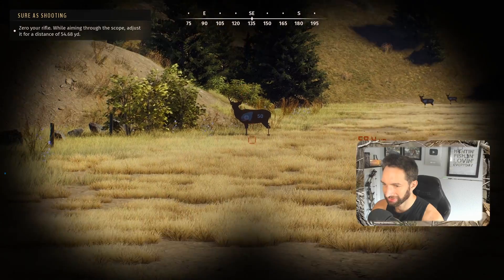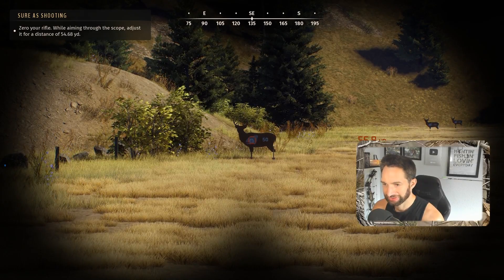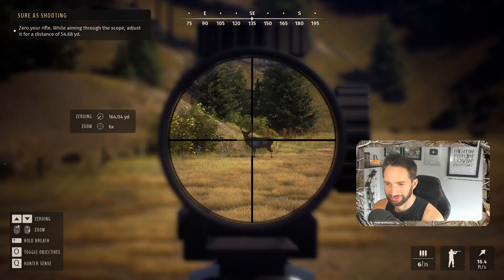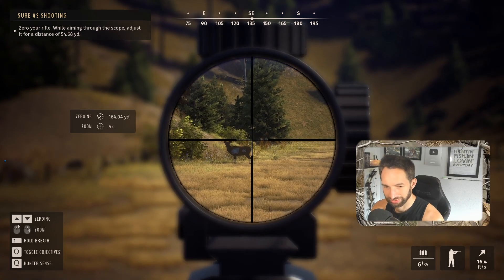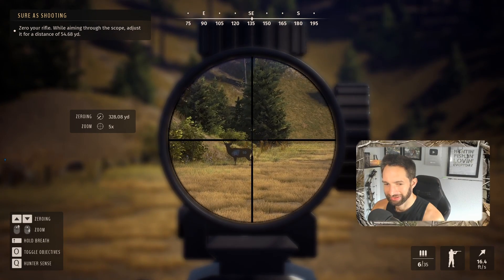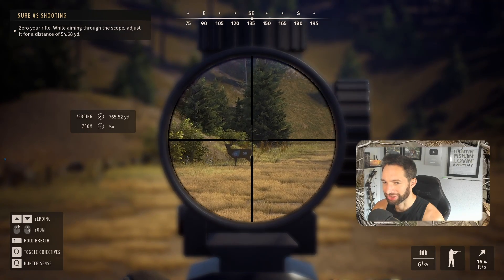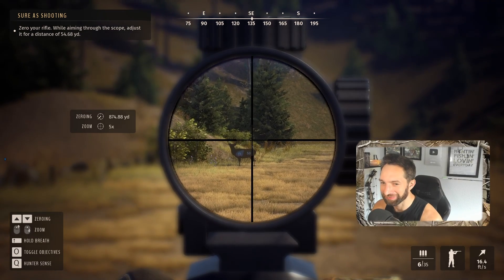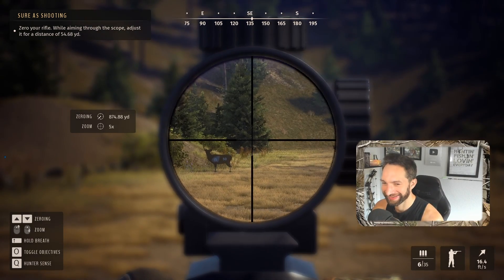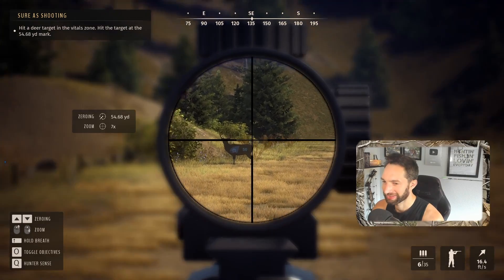We've got a couple of nice silhouette targets set out here and we're going to start with a 50-yard shot and try to figure this out. It's the same button — you're freaking kidding me, you can zero in for 874 yards! I can't believe you can go from 50 all the way to 874 yards — that is so cool! But to hold your breath you hit the same button, you just hold it.